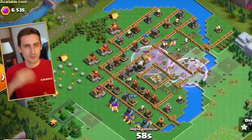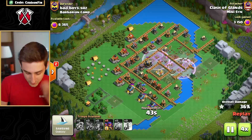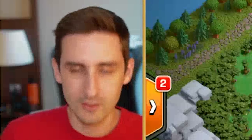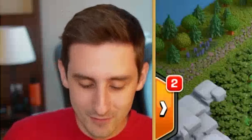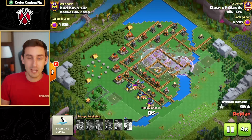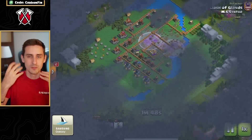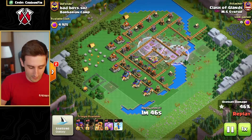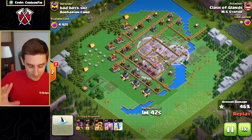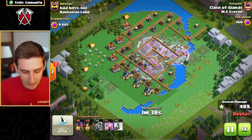I'll put it on times four so we can go through many different examples. Look at these sneaky archers taking out the cannons, the giant cannons, and the other defenses around the base — I don't even remember the names of half these defenses in clan capital. He took out 46% here of the barbarian camp. Let's go to the next replay.